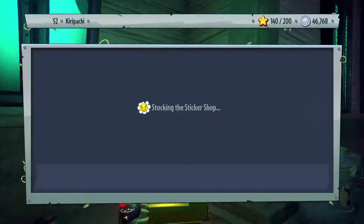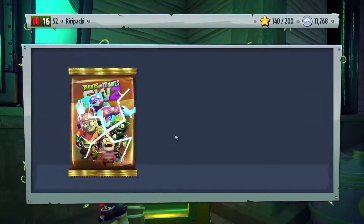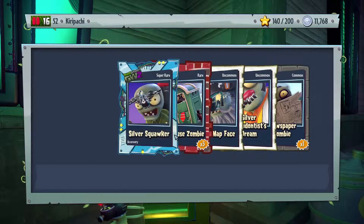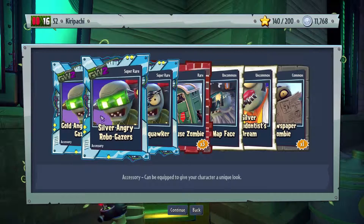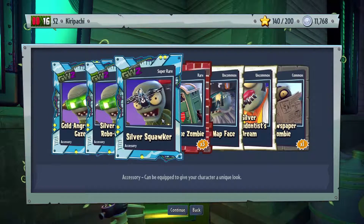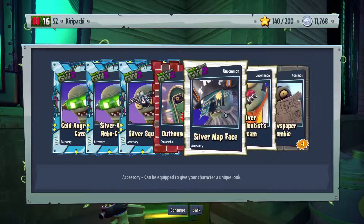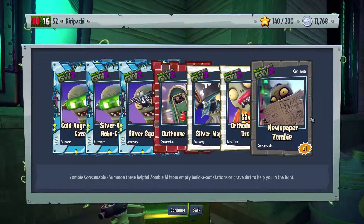I'm going to find some quick way to earn two and a half thousand coins and I'll be right back. And I got 46,000 coins, so let's buy the last one. Pikachu, Jesus - Pikachu, God help me, no! I got two of these. We have the silver angry robogazers and the gold angry robogazers. Silver squawker, three outhouse zombies, a silver map face, silver orthodontist dream, and the newspaper zombie.